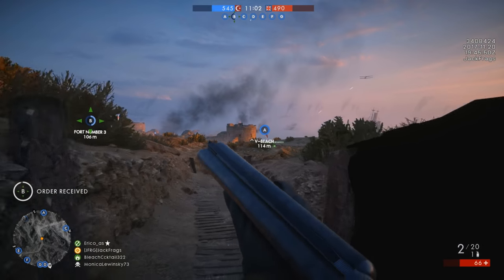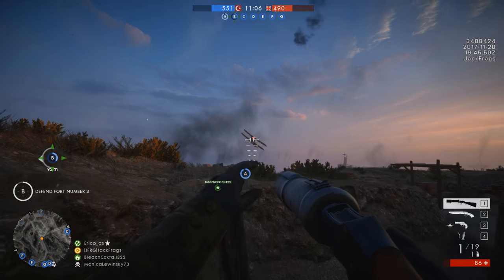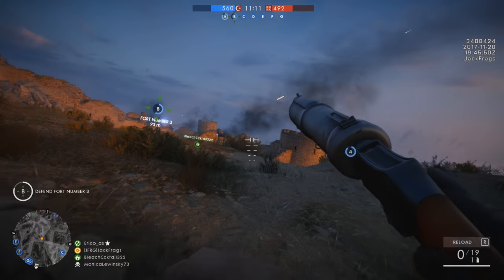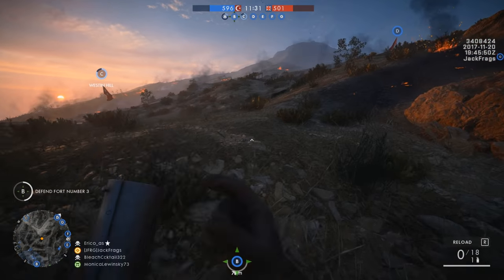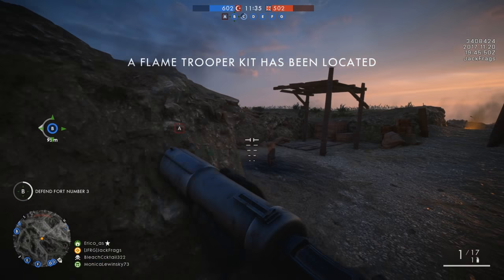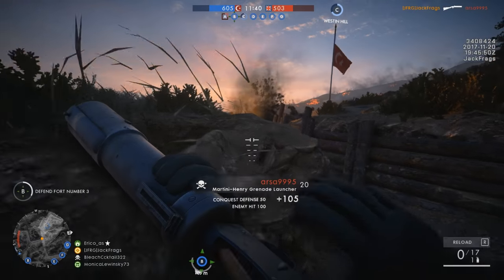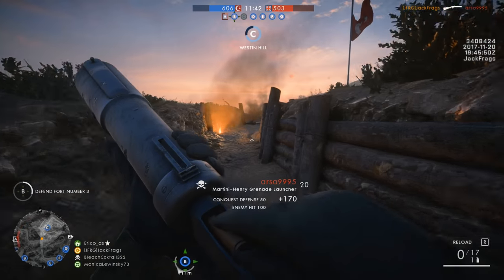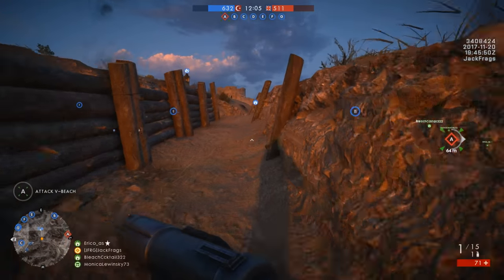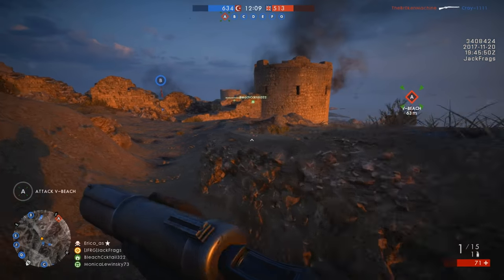Losing B. I want to see if you can get the planes with the grenade launcher. How sick would that be? I bet you can - I wouldn't be surprised if DICE have put something like that in. Losing C again. Trooper kit is available near your location. Goodbye. And that's that - that's the end of their C push. That guy's getting annoyed with the planes, obviously.